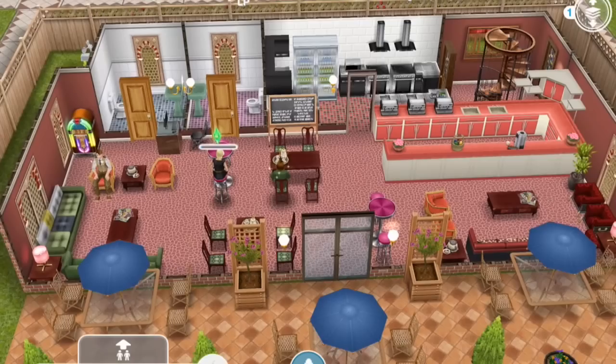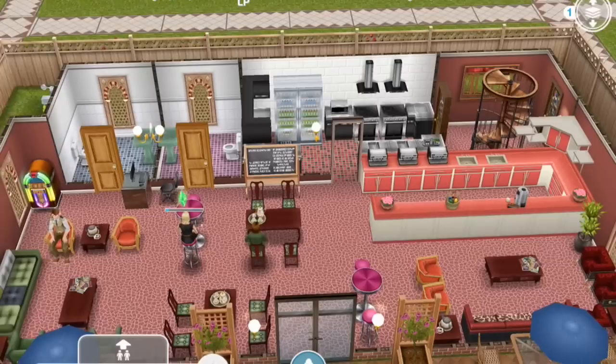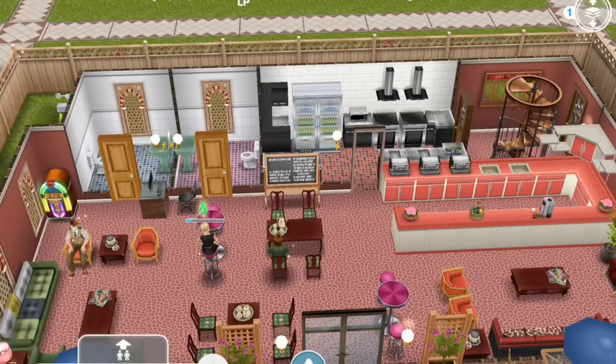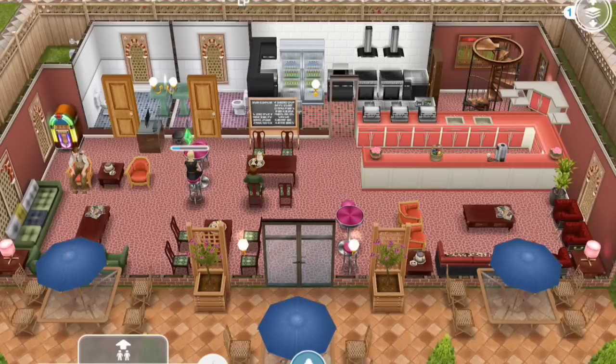So inside you've got this sort of long counter here where you can order coffee. You've got tea sets on the tables, magazines, the blackboard showing the day's specials, and a jukebox and computer for customers to use — surf the internet or whatever they're doing while they have their coffee. You've got men's and women's bathrooms in the back and also the kitchen.